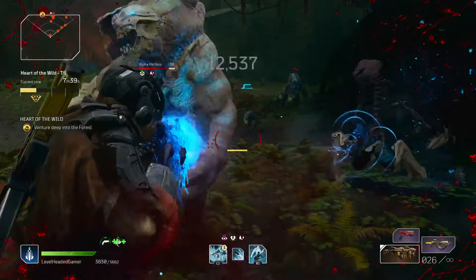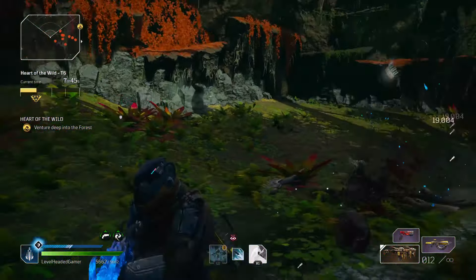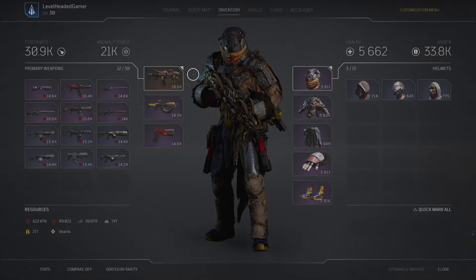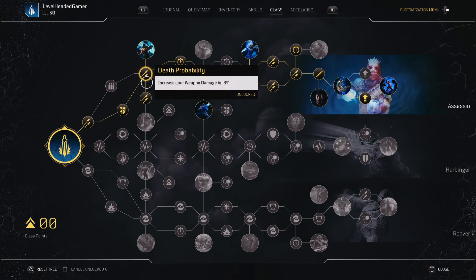I want to give you an overview of my mods, my gear, and overall gear I'm using for this character, as well as my skill tree so you can get an idea of what I'm doing here. Let's start with the skill tree. I'm going to go for the Assassin's tree, reinforcing close range damage and weapon damage as much as I can, as well as some cooldowns.